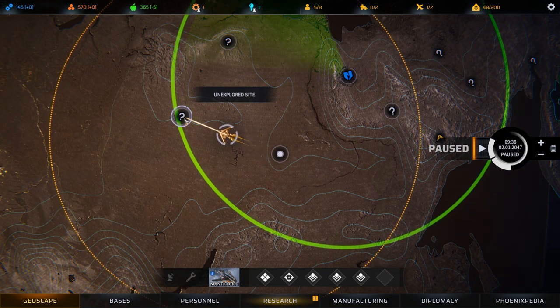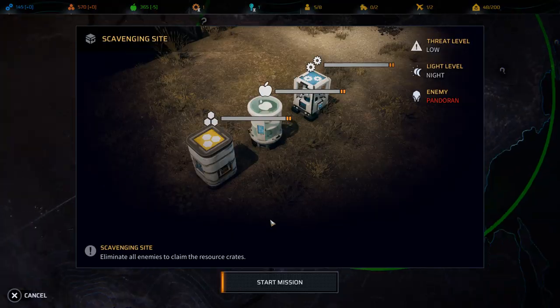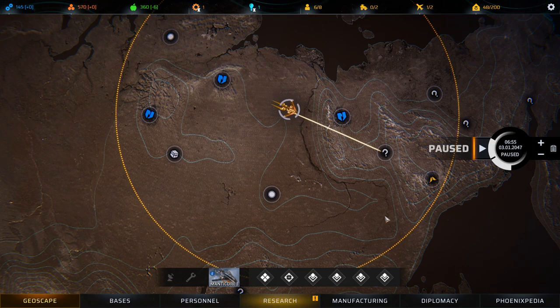The Explore action explores the current location, and a number of location types can be revealed. Scavenging sites — recover useful resources and items from the enemy force. Phoenix Bases — additional bases around the world which can be claimed and reactivated.